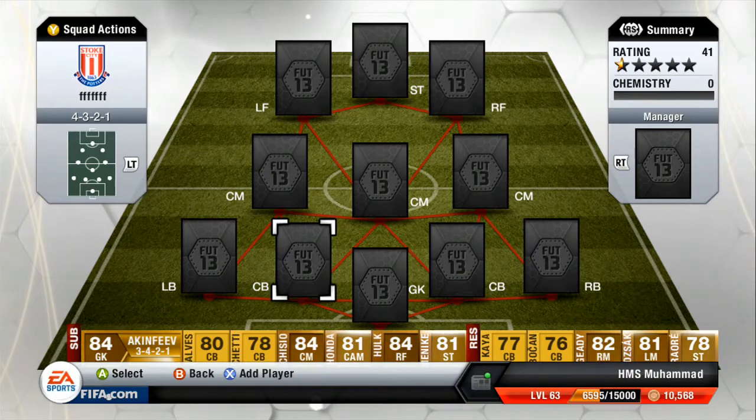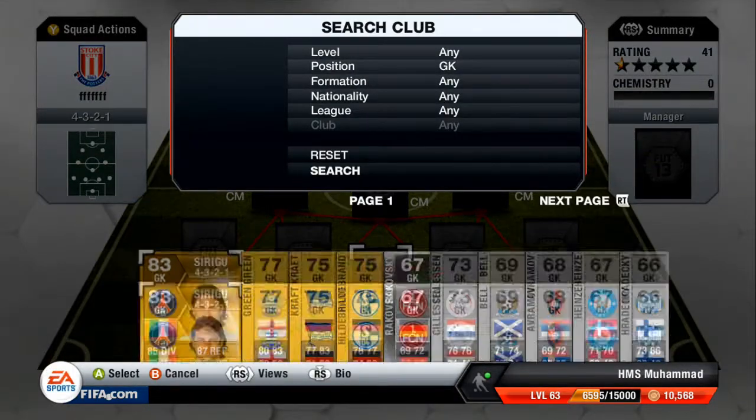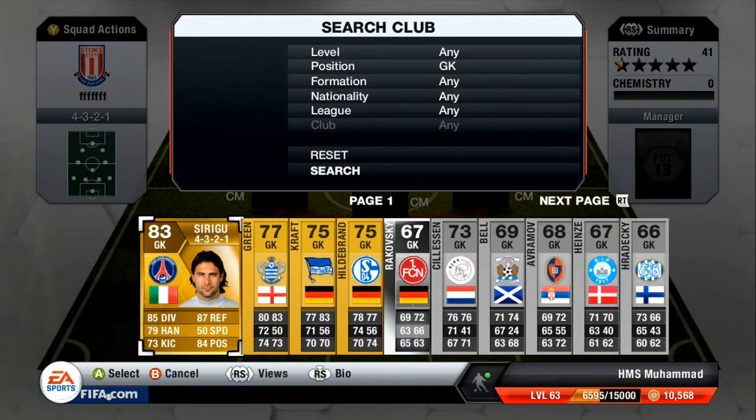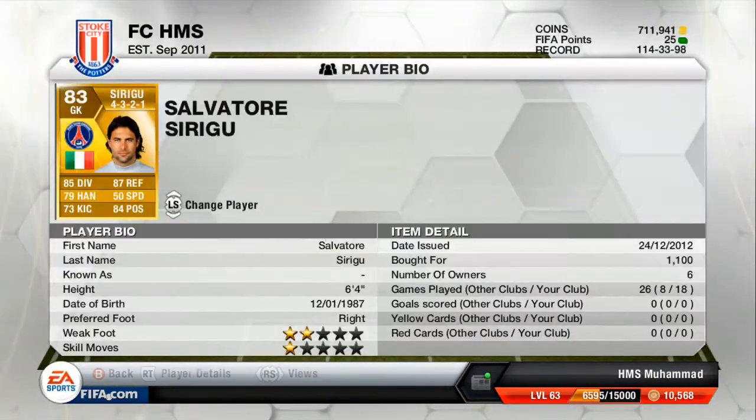We've got Sirigu today. He's pretty good, 6 foot 4. He's got really good stats for an 83 — basically all the stats you want above 83. He's really good. 87 reflexes on a 6 foot 4 keeper is very, very good.